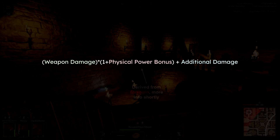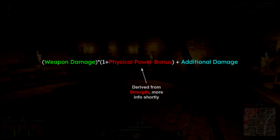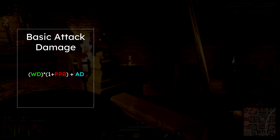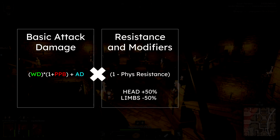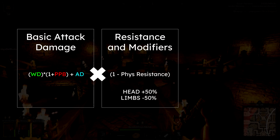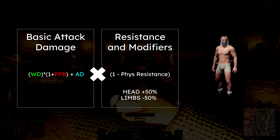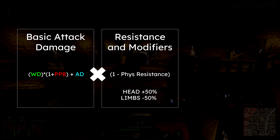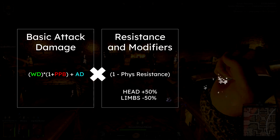The number you get here is the full damage dealt when attacking a unit with completely neutral physical resistances and no localized damage modifiers, such as headshots and limb shots. I used the term 'neutral' there since physical resistance can actually drop below 0%, in which case damage is amplified if your equipped armor rating is below 10.